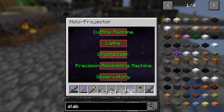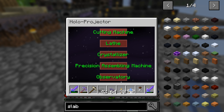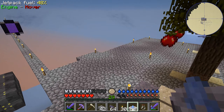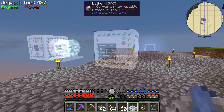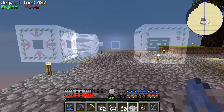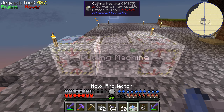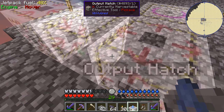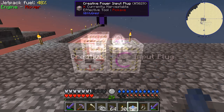Holoprojector — oh, okay. After a little reading up on this, I think what we need to do is... if I click — here we go. So this is how a lathe would look. What do I have selected? Cutting machine. Right click — this is how a cutting machine would be. So it's kind of a helper tool to build machines from advanced rocketry.